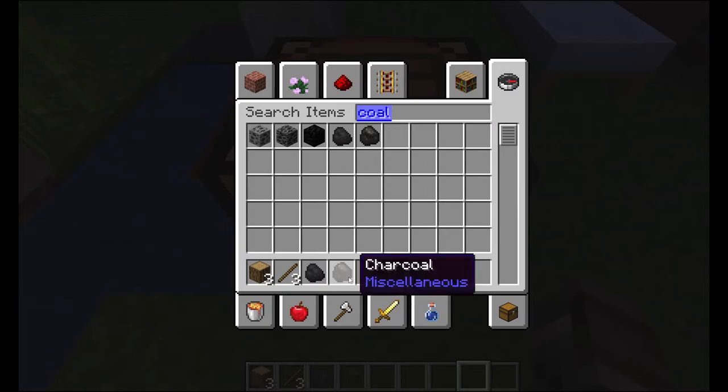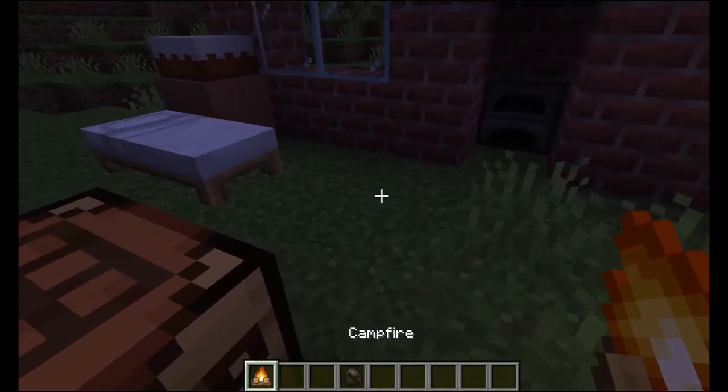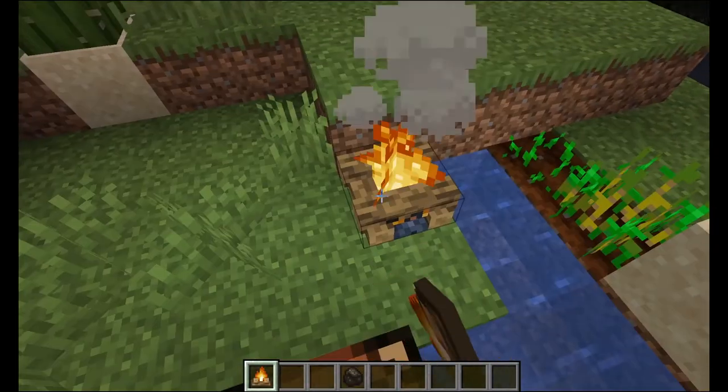Now let's right-click on our workbench. Place the wood logs like this, get the coal in the middle, take the sticks and put them on the side and on the top. And right here we get the campfire — we can place it somewhere like right here.